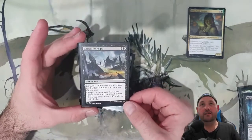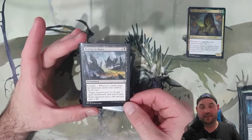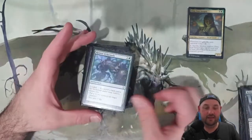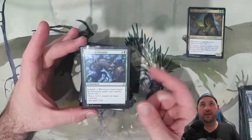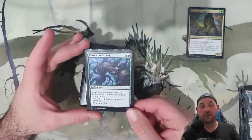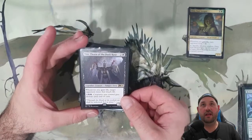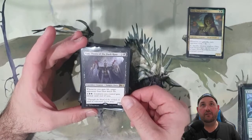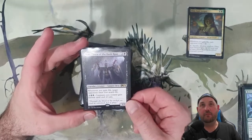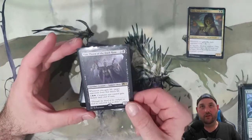Retreat to Hagra — this is a landfall effect where a target creature gains deathtouch, or each opponent loses one life and you gain one life. So Dina can double-trigger on that. Retreat to Kazandu — you gain two life, so you're going to gain two life and your opponent then loses one life with Dina. Vito, Thorn of the Dusk Rose is essentially a Sanguine Bond: whenever you gain life, target opponent loses that much life. So your target opponent loses that much life, and then Dina triggers and hits everyone for one.